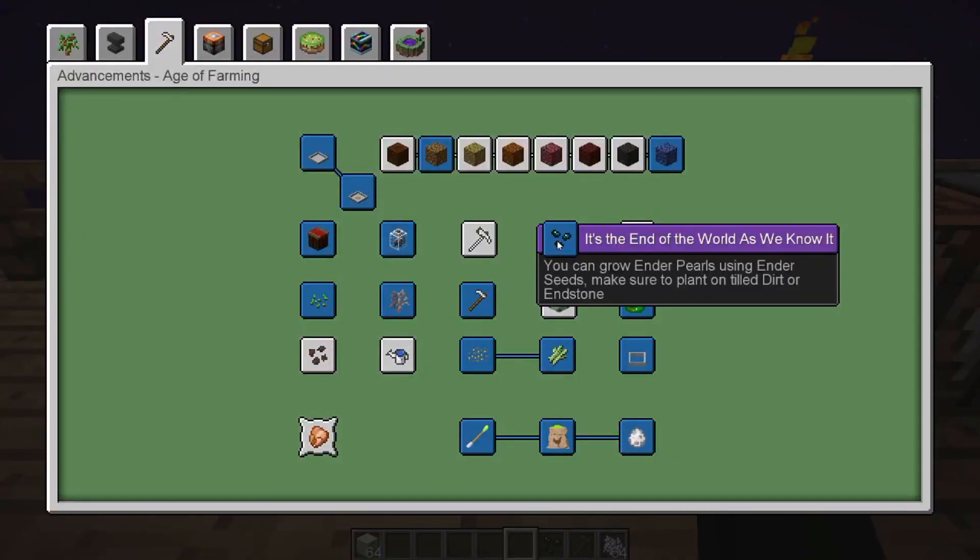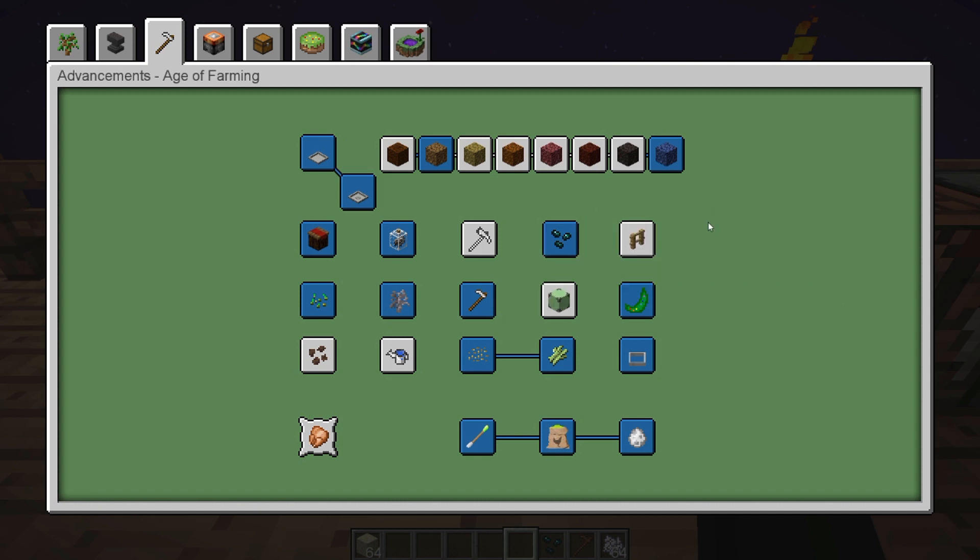And right here is the advancement — "It's the End of the World as We Know It" — which says you can grow ender pearls using ender seeds. Make sure to plant it on tilled dirt or end stone. Now you do not have to actually fully grow the plant to get the advancement; you just have to make the seed. So if you already have lots of ender pearls and don't need the seed, just make one to get the advancement. You don't have to worry about growing it.